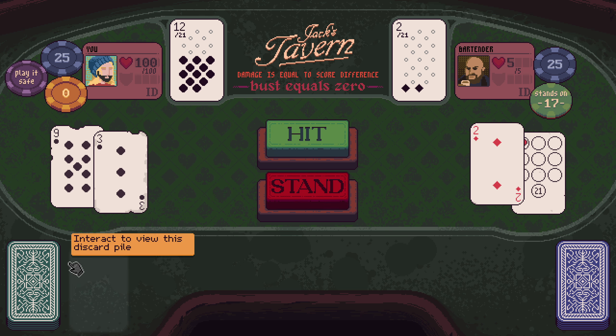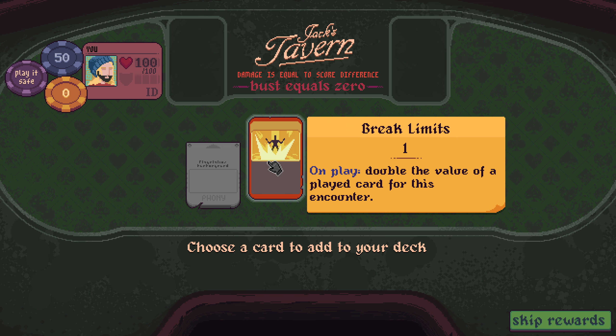Just not any other face cards. I'll take a 17 - they can bust and everything is wonderful. On play, double the value of a played card for this encounter. Could be good for busting our opponents.